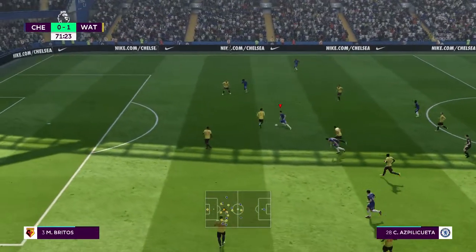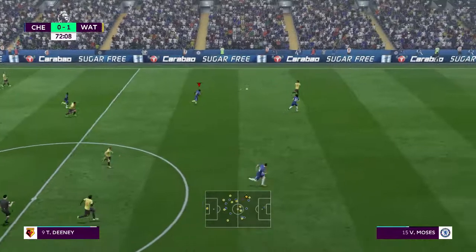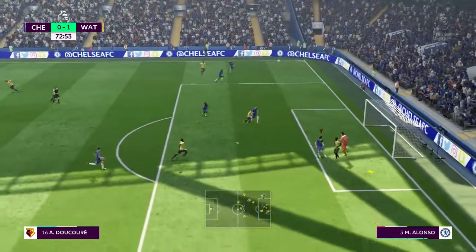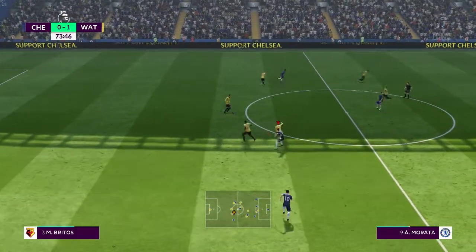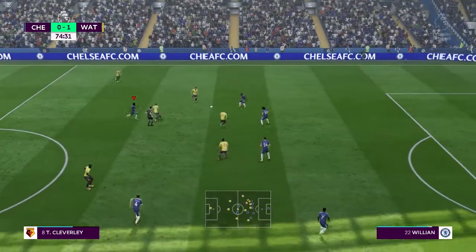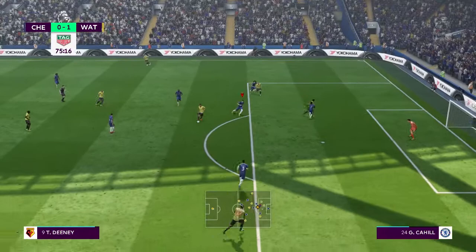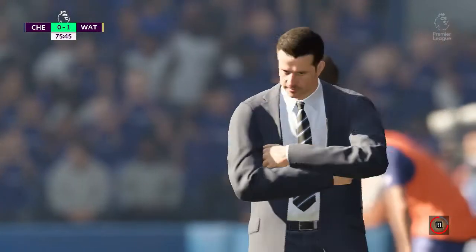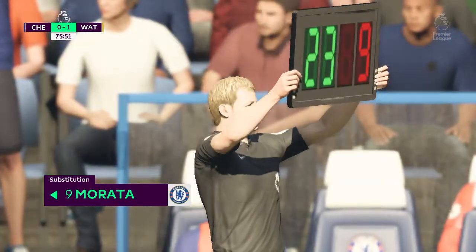Morata - Aspilicueta tackle goes in. Probing pass. Good deep cross towards the keeper - it's the keeper's ball, no question about that. It's a weak cross really, that's a poor touch - play on says the referee. Looking good this move. The flag is raised for offside. The losing team have got to do something and this is it - the substitution.